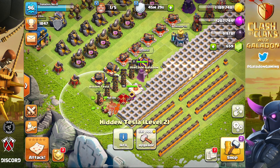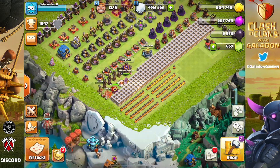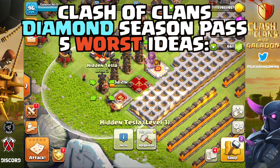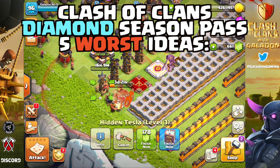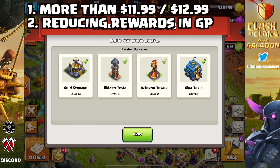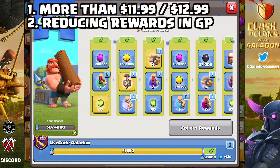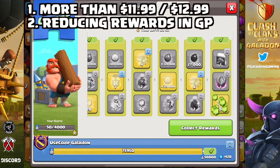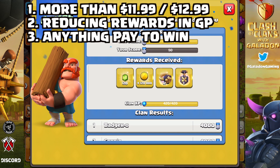Those may be controversial, but now here are the five absolute worst ideas for the Diamond Pass in Clash of Clans — features that could bring the game to its knees. Number one: the price. It should not cost more than $11–$12.99 USD — somewhere around twice the cost of the current Gold Pass feels like a good ballpark. Number two: reducing the rewards in the Gold Pass. Do not touch the Gold Pass, do not nerf it — leave it alone.